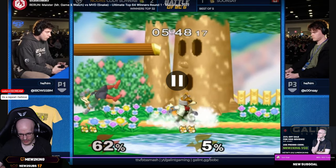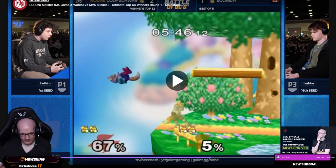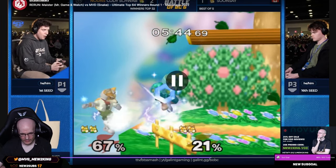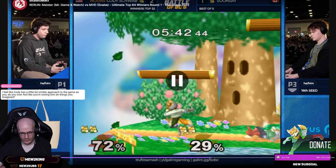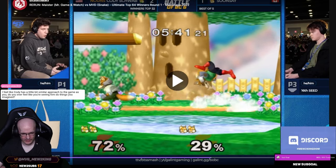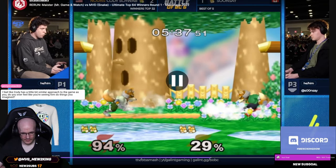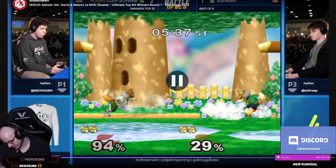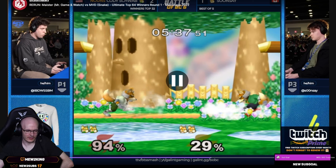Fox goes in with the landing back air. Yeah, it just tries to be optimal. The wind helps them there — the slight DI and the wind. Gets a missed down-smash. A lot of top players — what they do is tech roll and hold C-stick down, control stick towards center, and then they just slide off for free. Sideways towards center on control stick, C-stick straight down.